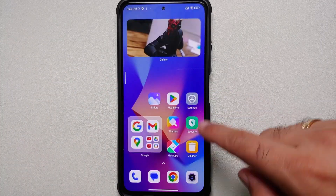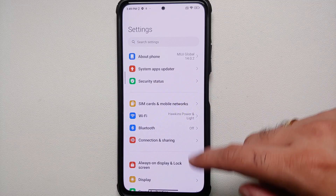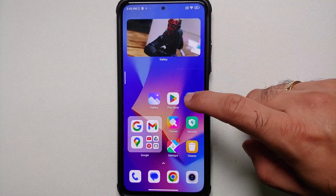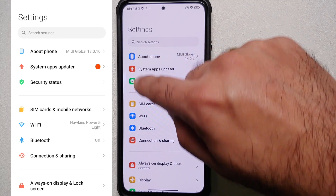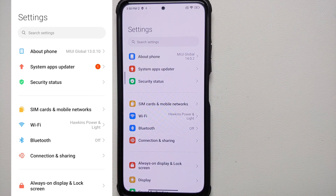In the control center, nothing new — they haven't added the music player and other options on the bottom. Jumping over to Settings, you will notice the UI here is a bit more compact and the icons on the left of the text have changed a little.